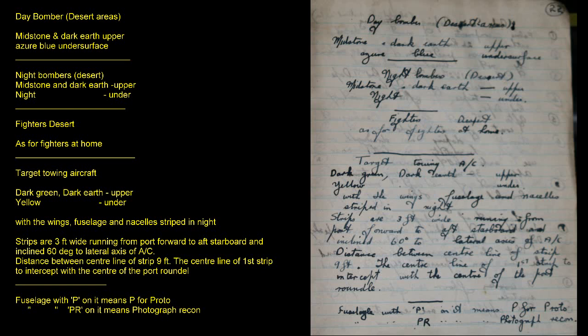Target Towing Aircraft: Dark Green and Dark Earth upper, Yellow under, with wings, fuselage and nacelles striped in Night. Strips are 3 feet wide, running from port forward to aft starboard, inclined 60 degrees to the lateral axis of the aircraft. Distance between centre lines of strips: 9 feet. The centre line of the first strip to intercept with the centre of the port roundel.